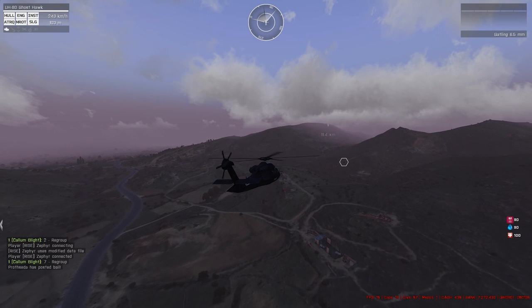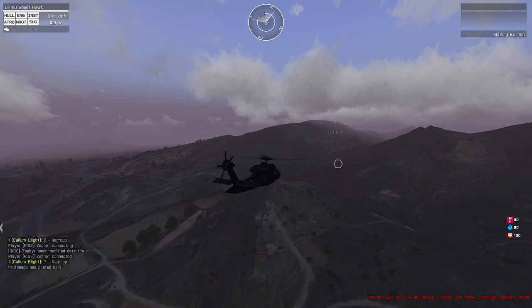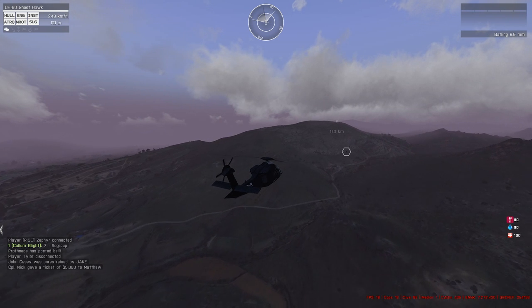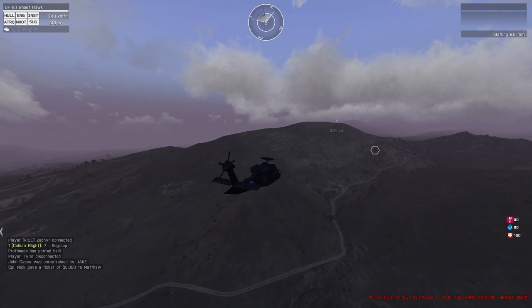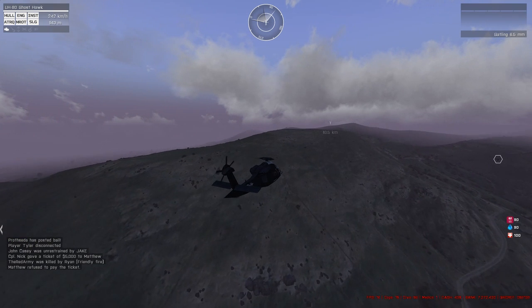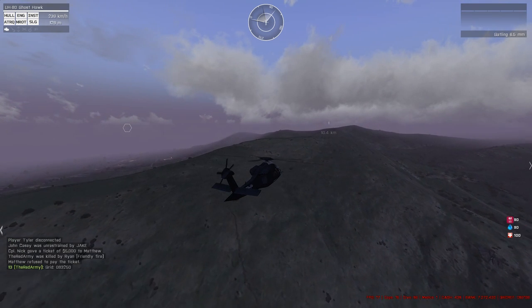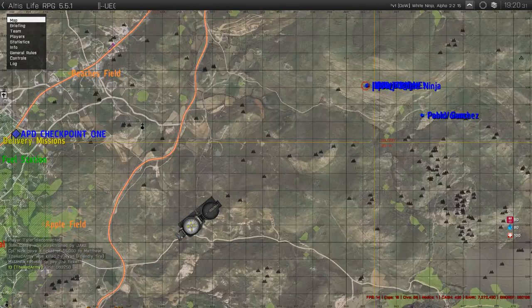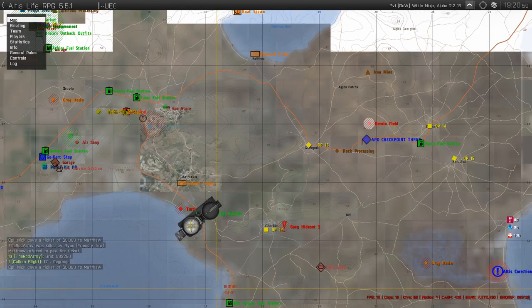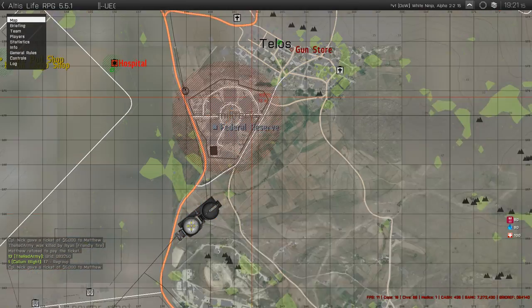As we're flying there, I want someone to go to your map, look on the Federal Reserve, and mark the towers one to six — I think there are six towers. Just mark them one to six for me. Someone volunteer to do that. Make sure you're doing it in the group chat so we all can see it.